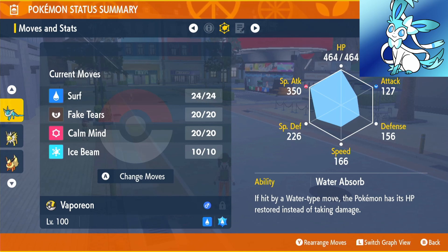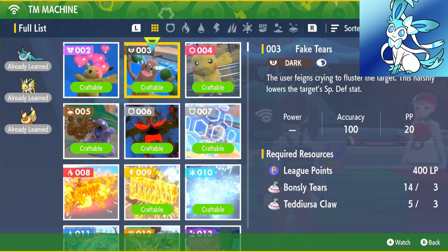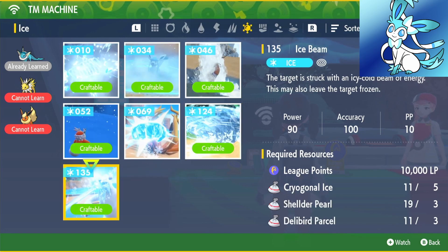Unfortunately, you learn none of these moves from level up, so I'm going to show you where to get them. If you head over to any Pokémon Center to the Green TM Machine, Fake Tears will be TM number 3 — it costs 400 points, 3 Bonsly Tears, and 3 Teddiursa Claws. Surf is TM 123, costing 10,000 points, 5 Finneon Scales, 3 Finneon Mucus, and 3 Wiglett Sand. Ice Beam is TM 135, costing 10,000 points, 5 Cryogonal Ice, 3 Shellder Pearls, and 3 Delibird Parcels.